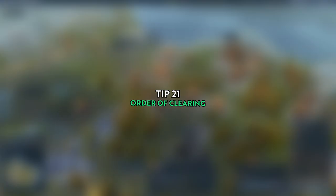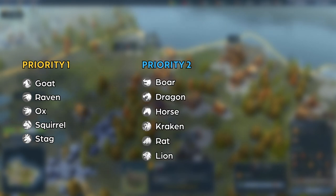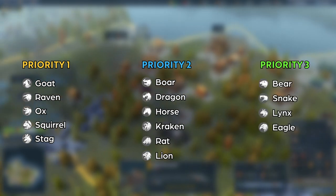If you are playing as a clearer, you might wonder which clan to clear first. Priority 1 includes clans that absolutely require clearing — clear them before October 800. Priority 2 consists of clans that can manage without clearing during the first year but would appreciate a clearing the following month. Priority 3 involves clans that don't need clearing and should focus on clearing themselves.